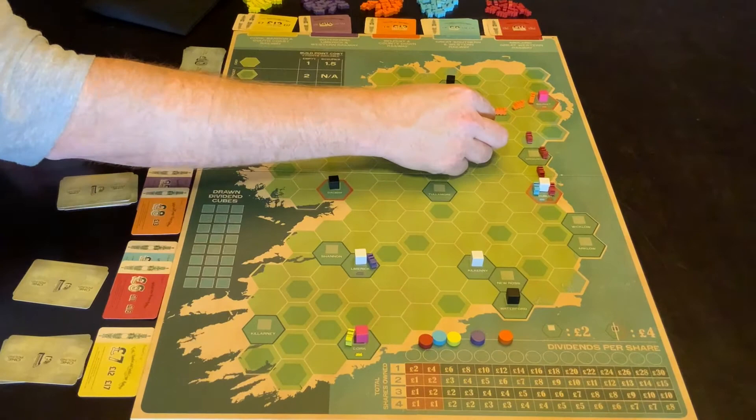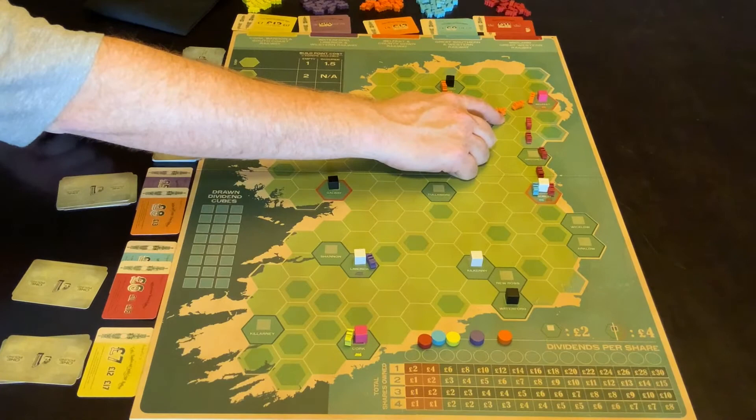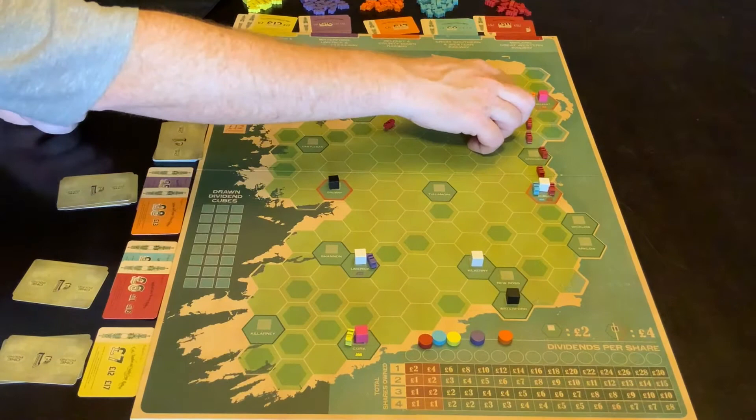Now to place this track — he's going to place on that same spot. He can't place here because you can only have one train on a difficult area of terrain. To place here is going to cost him one and a half, and also to place here. So where there's already a train, it costs him one and a half.